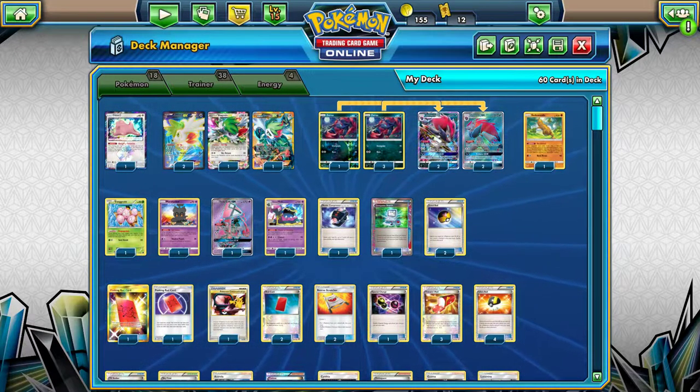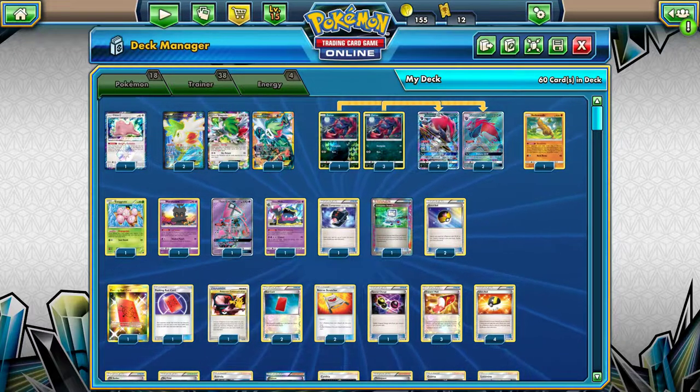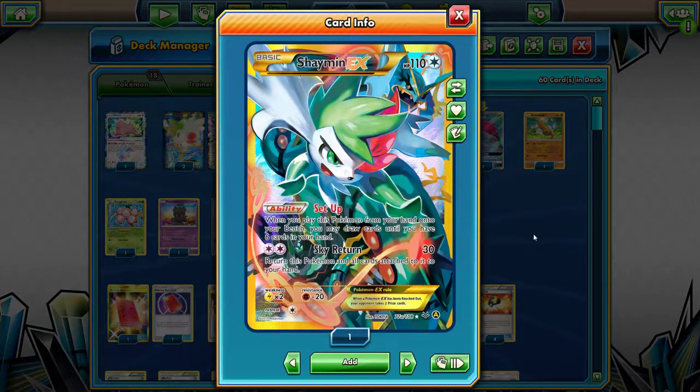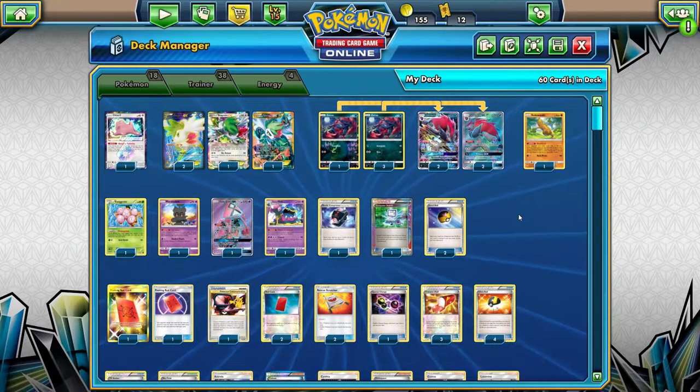Tell me how the Pokemon work, what everything's for. The reason for 4 Shaymin is that you usually want to draw a lot of cards early on in all Zoroark variants regardless of what type you're playing. But it's even more important with this setup because you want to get your combo for turn number 1 very quickly and more efficiently.